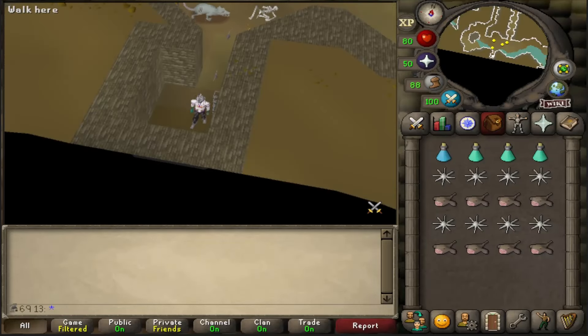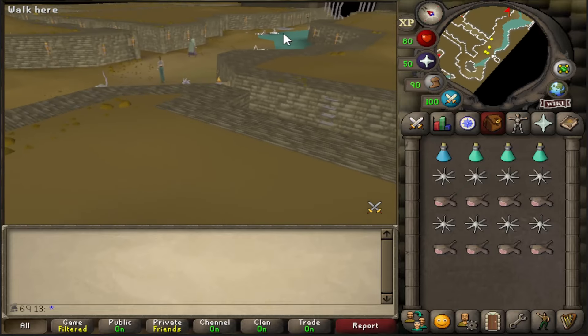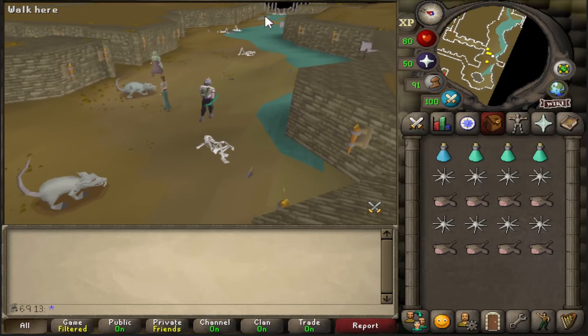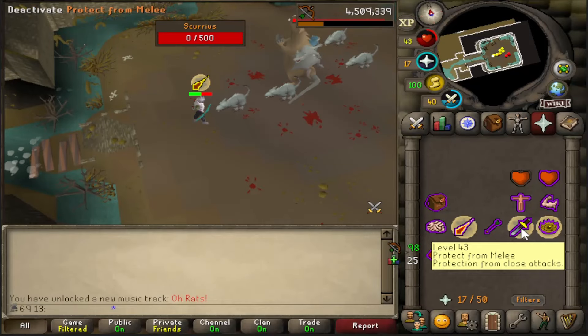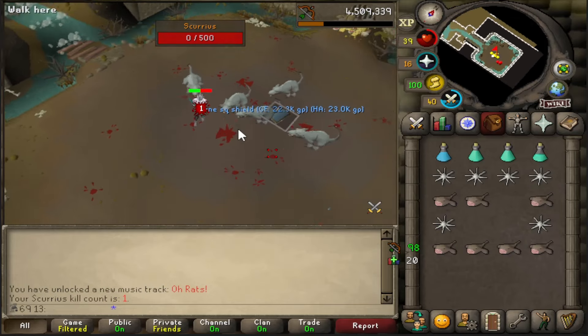Alright guys, episode 13. Scurrius is out today, so I'm gonna start with this. I'm just watching Boaty kill him now. There we go, first KC. Not too bad. Rune square shield, okay.